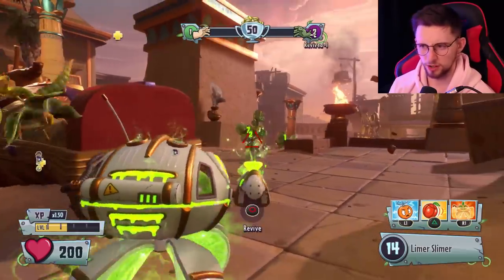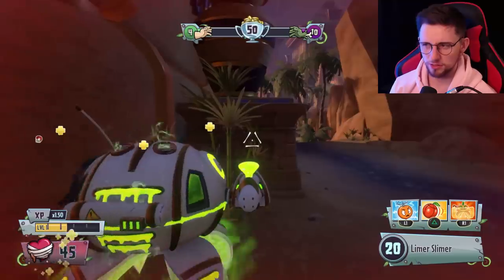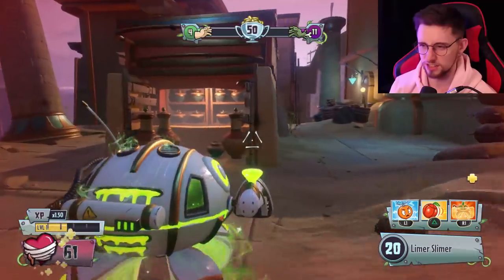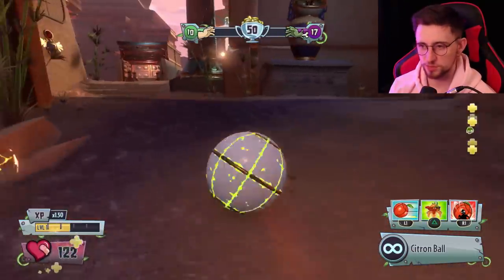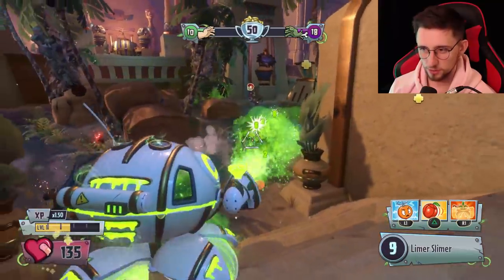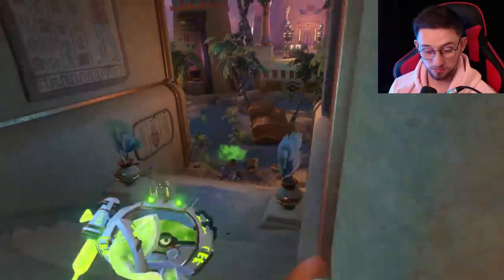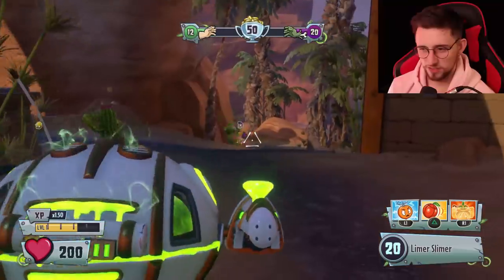Wow, that was very multiplayer-esque — he teabagged. Are you sure I'm playing against computers? That was a very human, authentic thing he just did: frame one punt the Pea Shooter and then dropped his nuts. They're all spawning on this side — I forgot how bad the spawns are on this map. I'll just have to suck it up. I'll take the one-for-one trade and it spawns me where I died. Gotta love Sandy Sands.